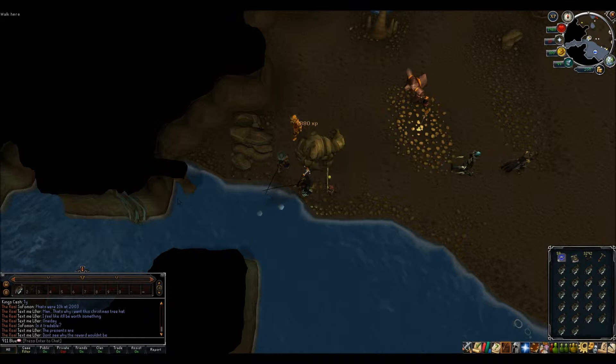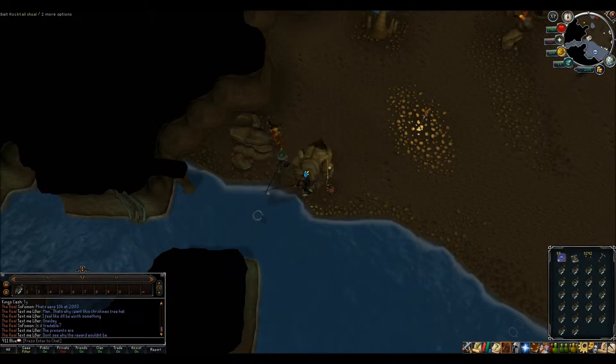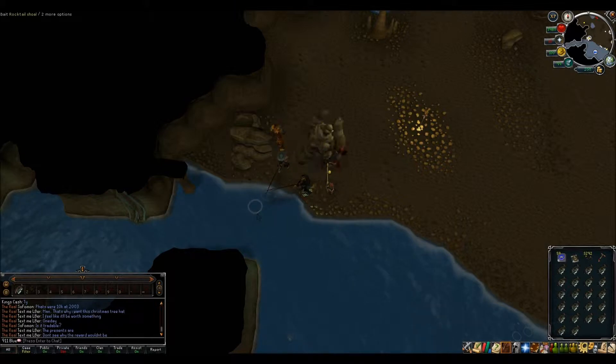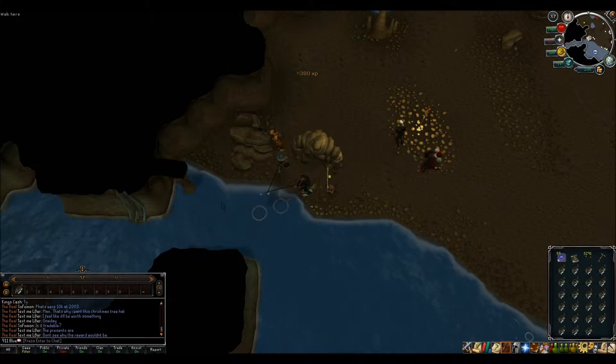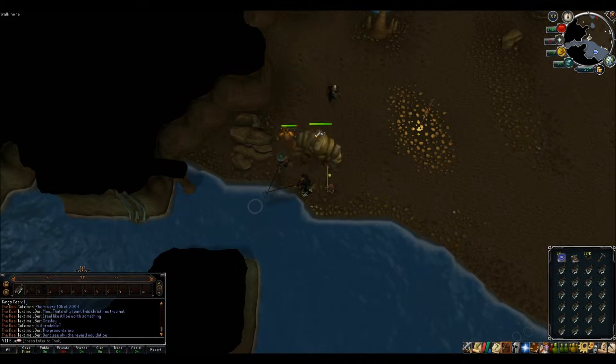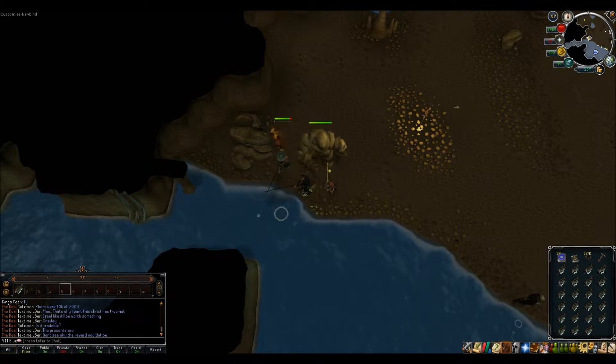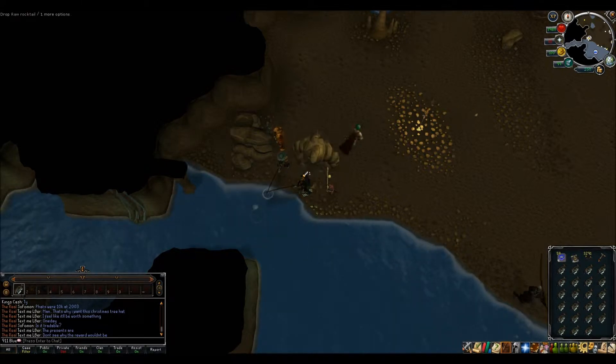Now for skilling, the best place to try it out for you guys was the Living Rock Cavern, and since it has the mining areas and the fishing areas, it's multiple areas and multiple skills. Now I've almost got a full inventory here. What I did was drag the rock tail over to a keybind — it can go to any key, it doesn't really matter which one, but since it's a new tab for me, it was number one.